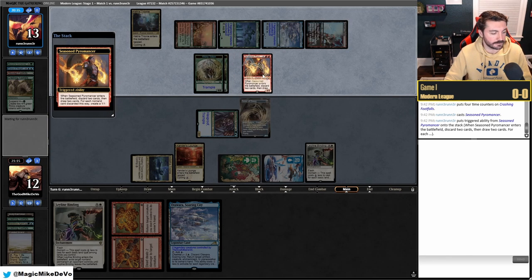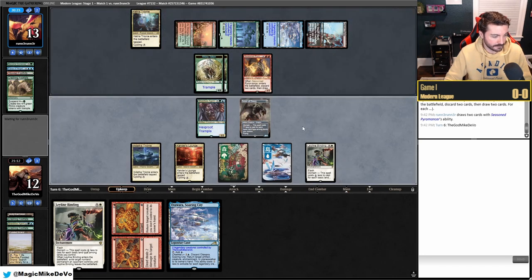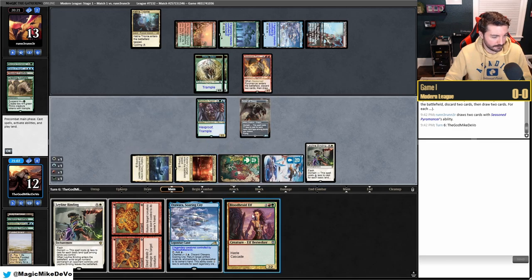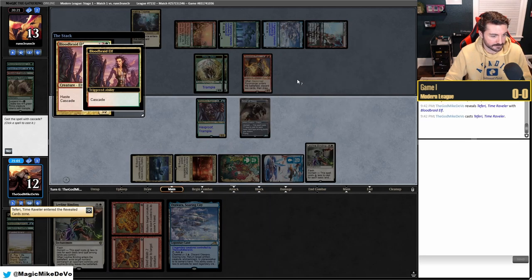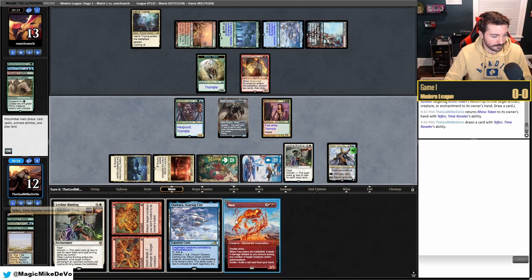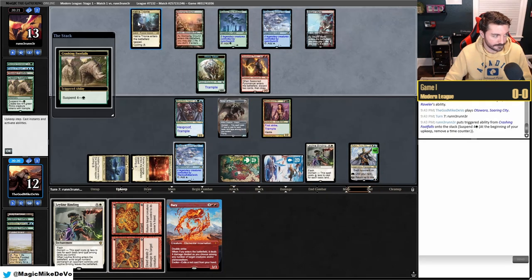They suspend another Footfalls — so this is the Become Immense plus Young Pyromancer version. I feel like this version is pretty good against us because it can grind. We'd love to draw a Fury but we can't even cast it. We cascade into Teferi, which is pretty sweet. We bounce a Rhino and play Teferi out.